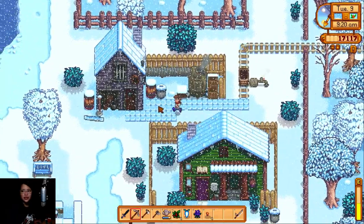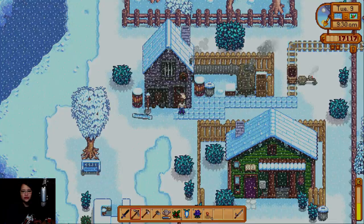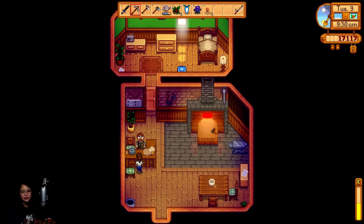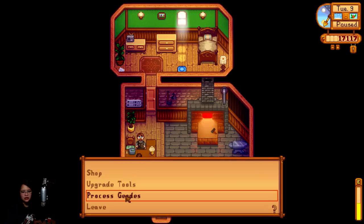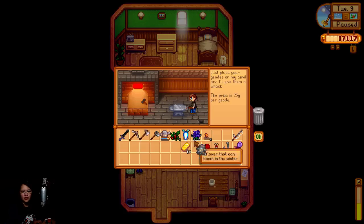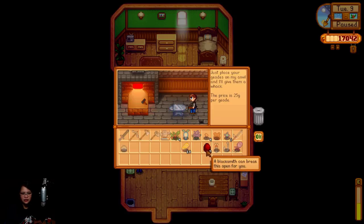Let's go here to Clint. Hello! At his shop — I don't need this, and I can already process geodes. Oh, what's that? Gunter will tell you what that is — oh, that's a new one: iridium ore! Sorry guys, you can't see this because my webcam is over the screen. What's this? Not good — it's limestone.